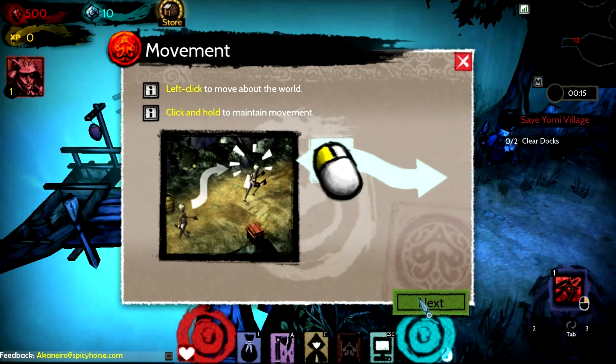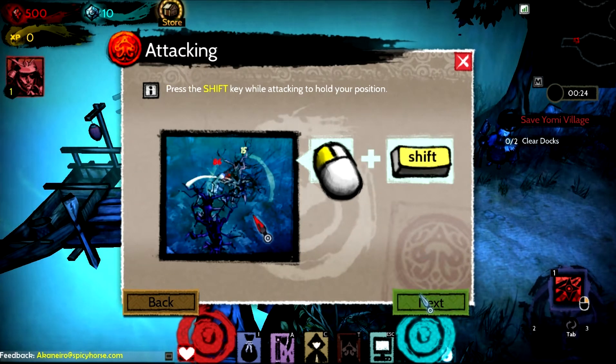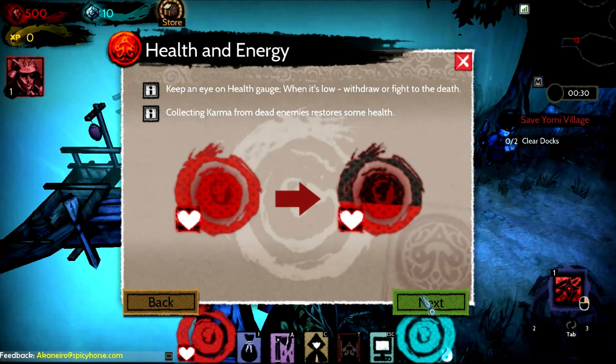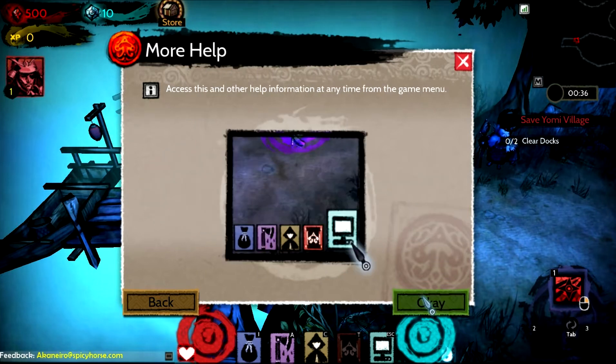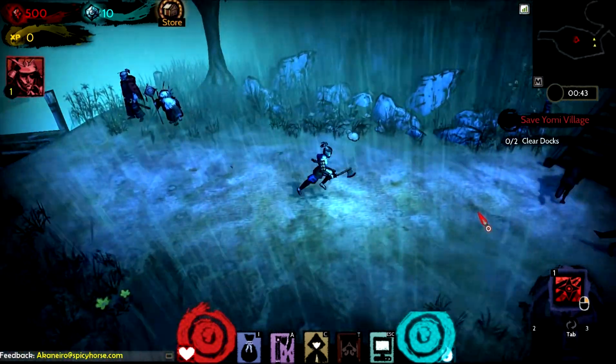Left click to move about the world, click and hold to maintain your movement, left click on a monster to attack it, and click and hold to keep attacking. Shift to hold your position while attacking, right click to use your primary ability. That red thing is my health gauge, the blue thing is my energy for my abilities, and if I need to escape, just hit escape.